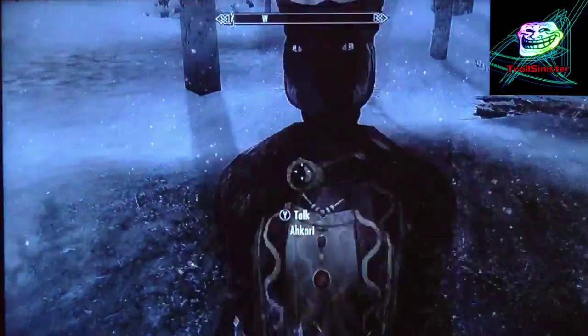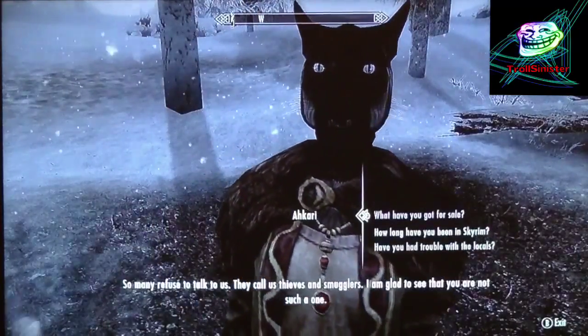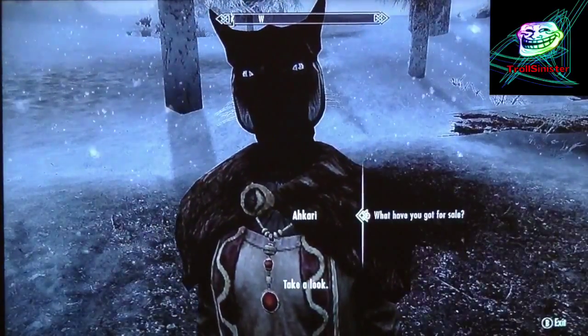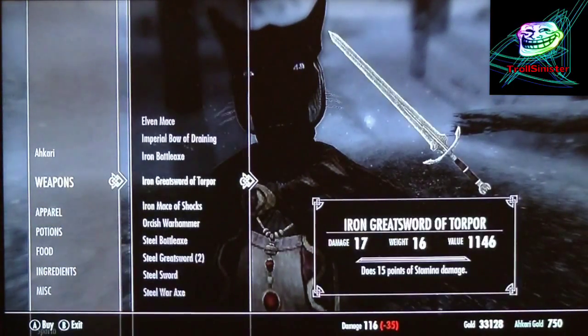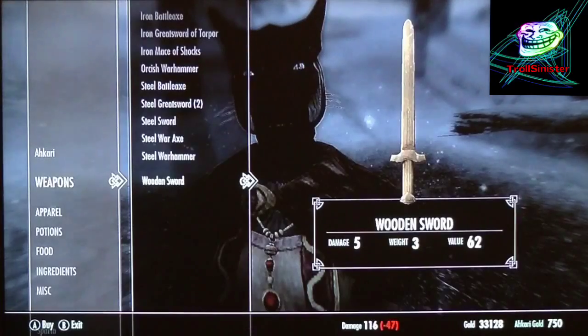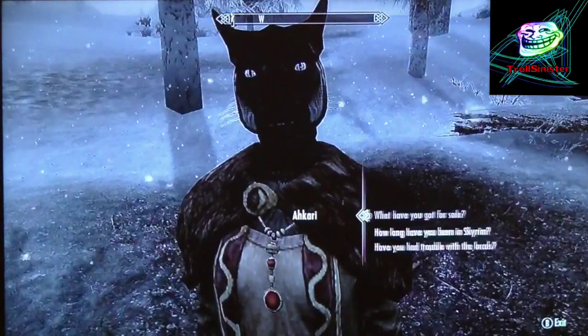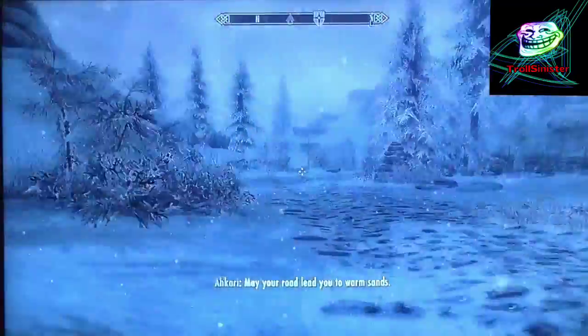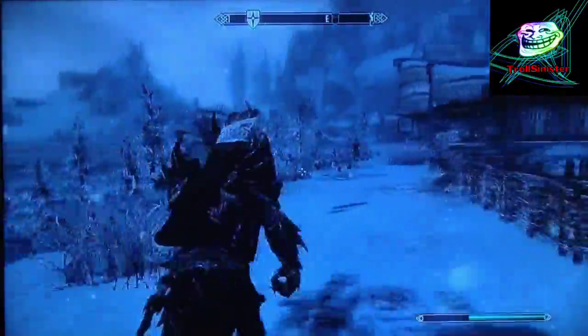Sorry about the lag at the very start — that's just the rendering. Once you've found her, ask what she's got for sale. You don't go into her inventory; you just have to ask what she's got for sale every single time, otherwise the glitch won't work.